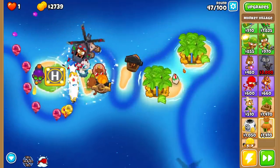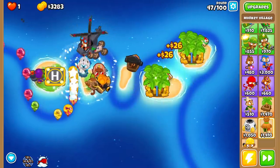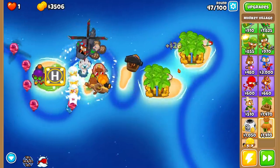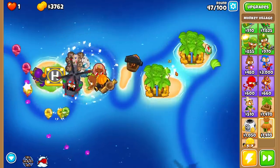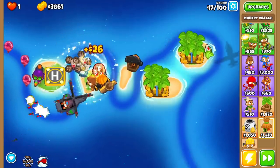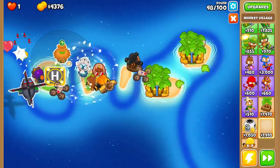Don't forget — third tier and fourth tier ice towers allow you to freeze the water around you, and then it allows you to put towers on the water that you normally would not be able to. It doesn't matter what tower it is — it could be something as weird as a village.